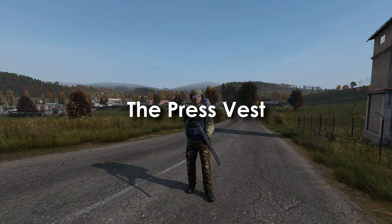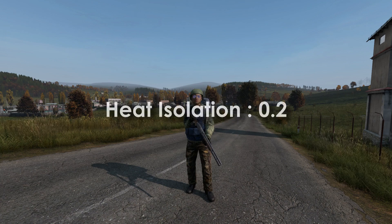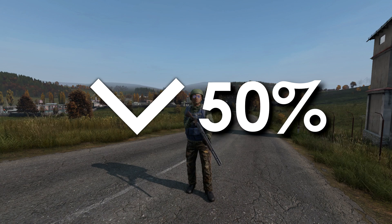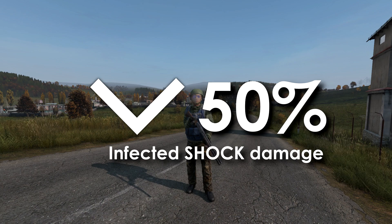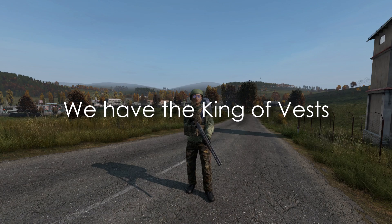The press vest is a vest I've always been a fan of. It weighs 7 kg with a 3x2 item size, a 6x4 cargo size, absorbency of 1, and a heat isolation of 0.2. It has 50 hit points and provides a 50% reduction to projectile health and shock damage, as well as a 50% reduction to melee health, melee shock, infected health, infected shock, explosive health, and explosive shock damage. It also offers an additional two quick bar slots.